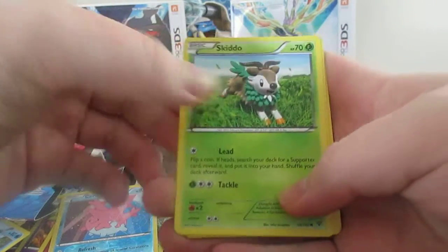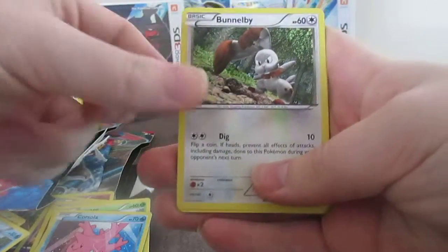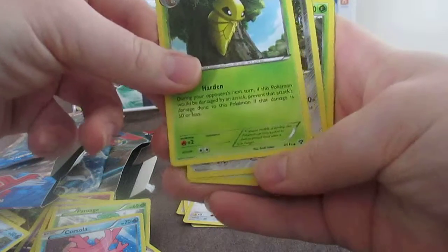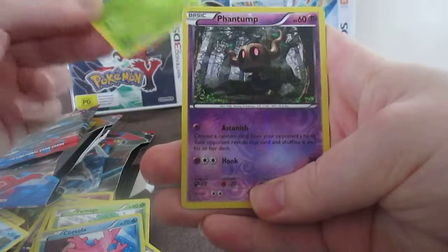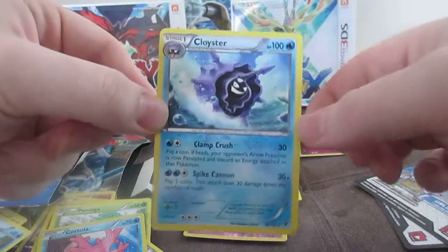Right, first card. Skiddo, Bidoof, Punkaboo, Bunnelby, Doduo, Cocooner, DuBlade, Super, Phantom. And our rare is Cloyster.